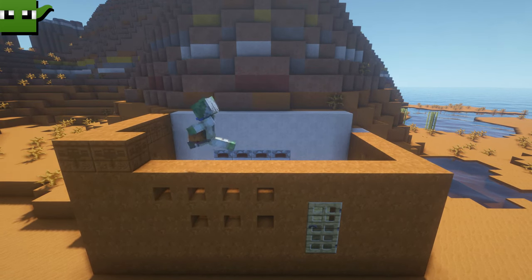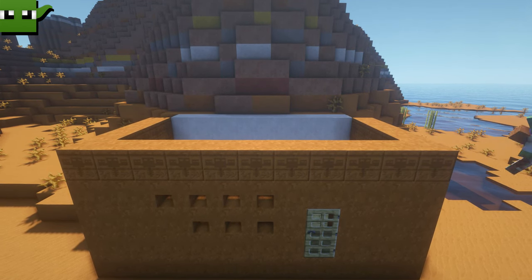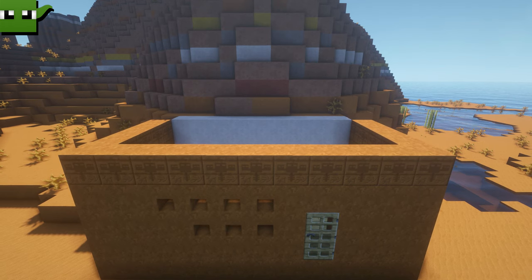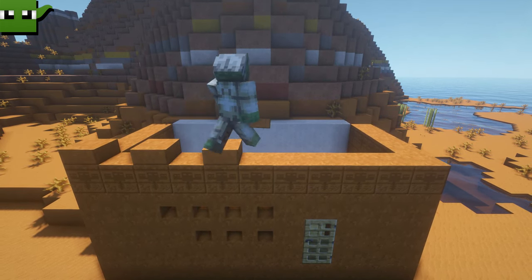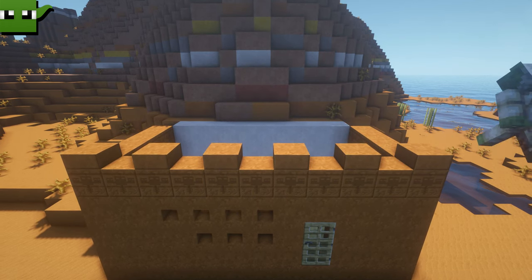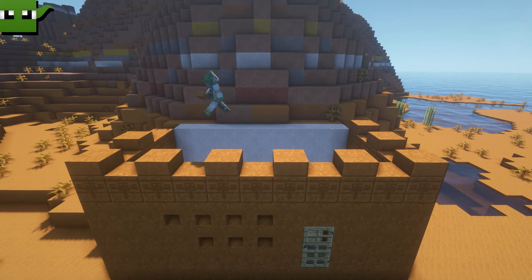On top we've gone for chiseled red sandstone all the way round, and then smooth red sandstone slabs on top — in fact they're not smooth, they're cut red sandstone slabs on top.